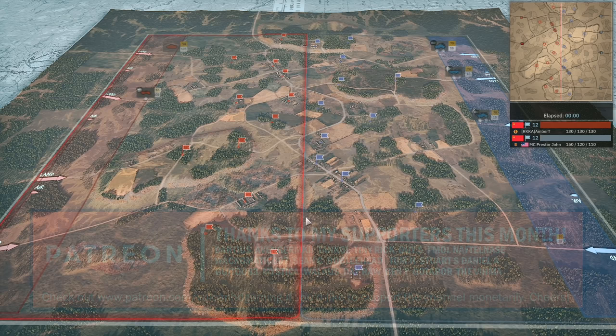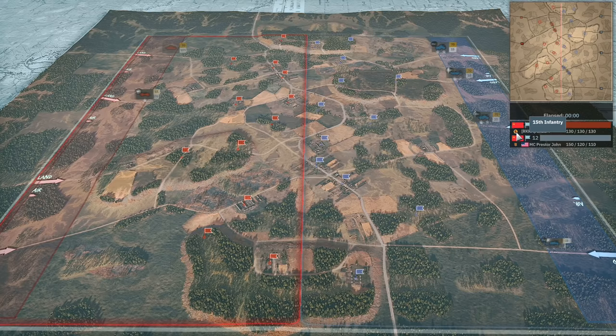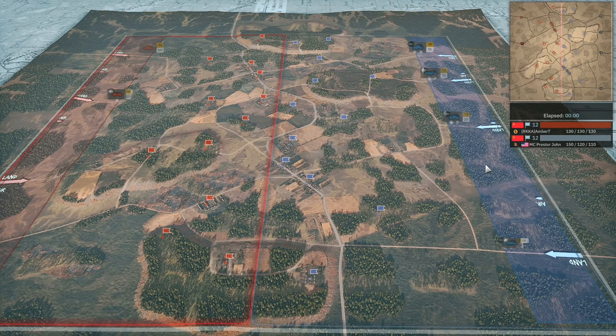Today they are playing on Orsha North and both players have decided to play on the allied side. On our left in the red team we have Amber T using the 15th Infantry Scots and the flatline deployment type. On our right in the blue team we have Prestigeon using the 2nd Armoured French and the vanguard deployment type.